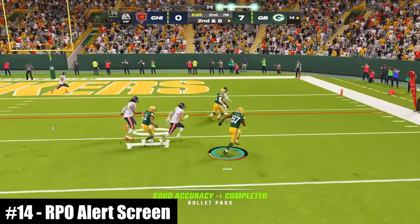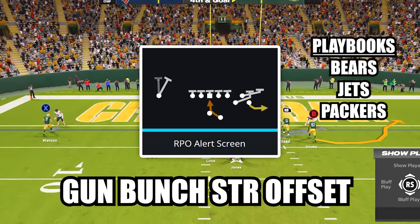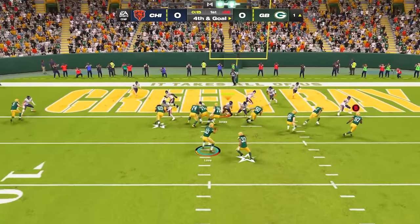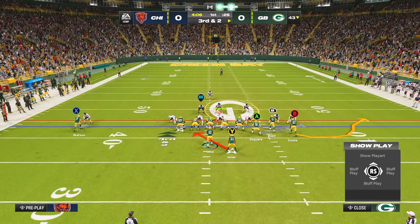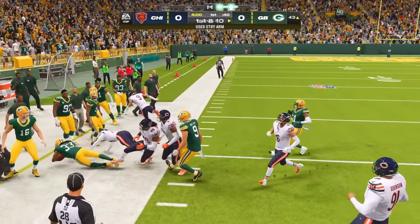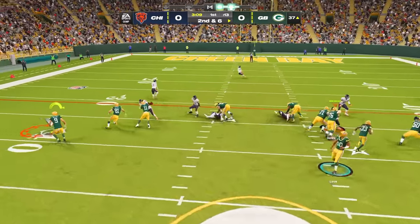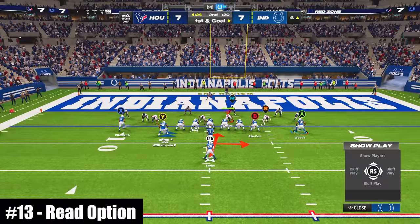At number 14, this is a brand new type of RPO bubble screen. The play is RPO Alert Screen in the new formation Gun Bunch Strong Offset. This RPO bubble is unique because it's the outside receiver on the bubble screen. After the snap, if you don't like the throw, don't press anything and the ball will automatically be handed off to your running back for solid gains. But as long as the outside cornerback isn't guarding the hard flat, you can make the throw to the bubble screen and follow your blocks for yards down the sideline.